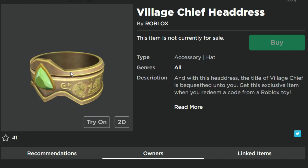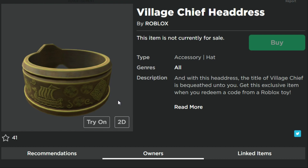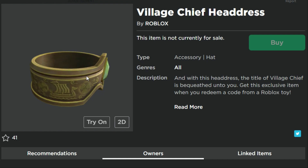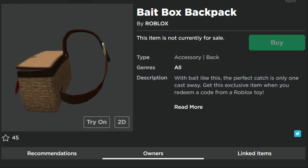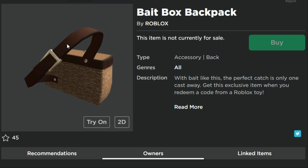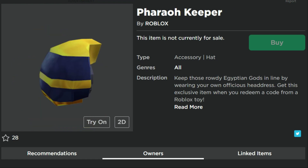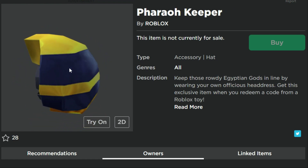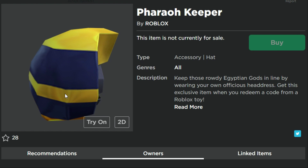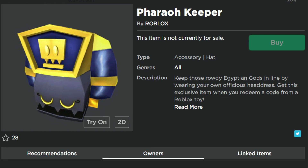The Village Chief Headdress — what I really like about it is you can see all these drawings, like little boats on it. The texture actually looks pretty cool and I really like the detail they put in. The Bait Backpack is a little backpack full of stinky fish — kind of gross — but it'd be kind of cool if it was more of a shoulder carry item. Right here, the Pharaoh Keeper — we've got a couple of items with this sort of Egypt theme. I think that robot look was from a Temple Runner game. Let me know if I'm right.